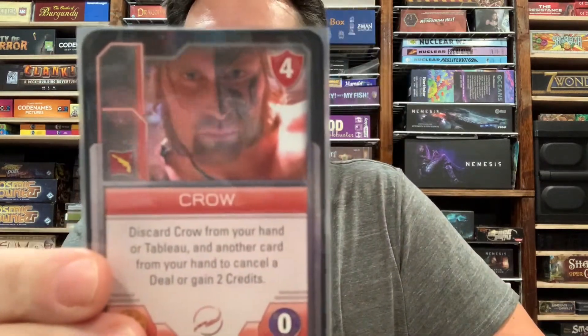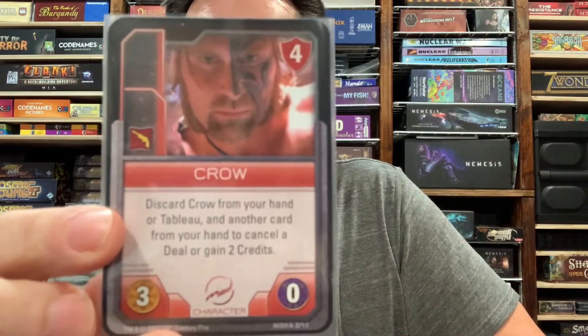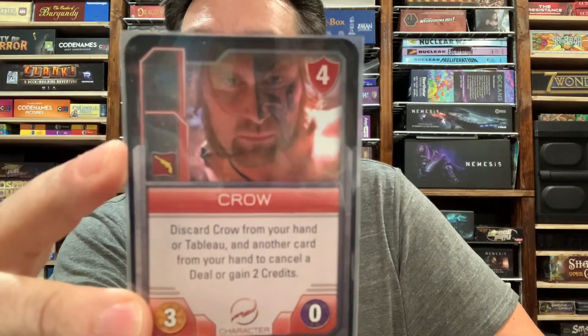The other character is Crow — you'll recognize him. He has three power, and he's good in a fight. His ability is: you can discard Crow from your hand or from your tableau and another card from your hand to cancel a deal or to gain two credits. So if you've got Crow in play, you can use him to gain money or to cancel someone else's deal. It's a nice way to meddle with the other players.